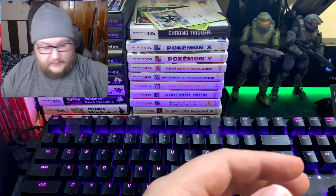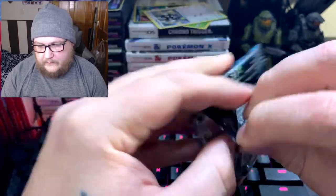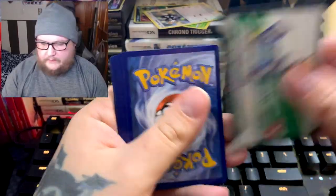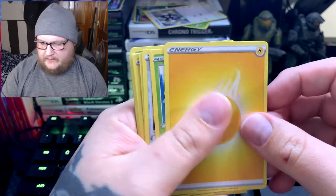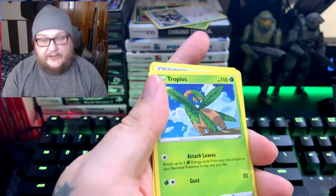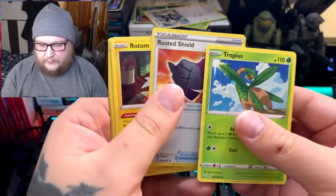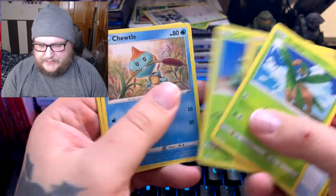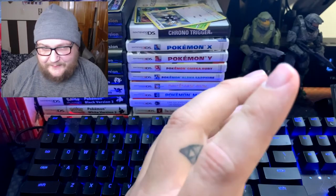Last pack — I don't know if we're going to get a Charizard. Lightning energy — yes, we got it! I think we didn't get a Shiny. Tropius, Rusted Shield, Rotom, Snom, Morpeko, Acneet Totle, Spinarak, Rowlet, and Zarude. Man.